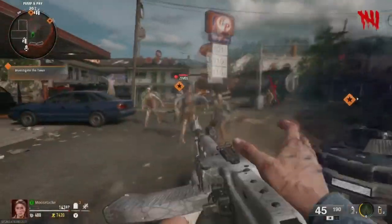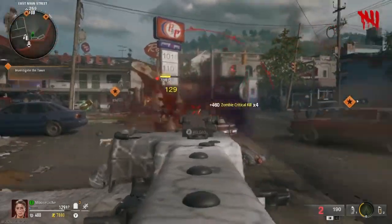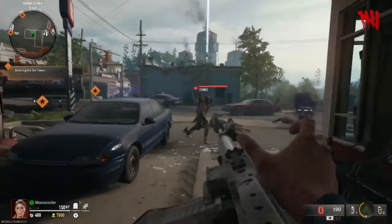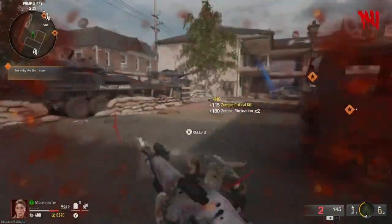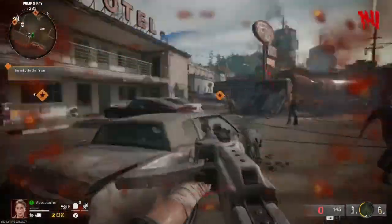Hello everybody and welcome to today's video. In this video I'm going to be showing you how to do the infinite XP glitch in Liberty Falls in Black Ops 6. It's also known as the no damage glitch. It's basically a glitch that allows you to get hit by the zombies over and over and over again. And I'm going to show you how to do that now.